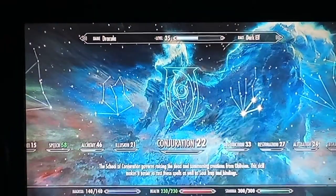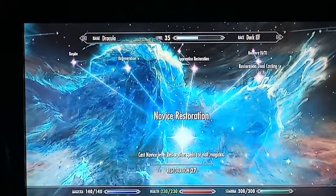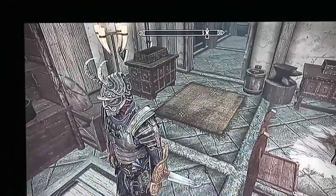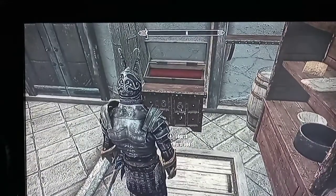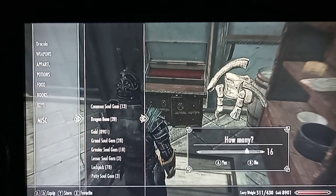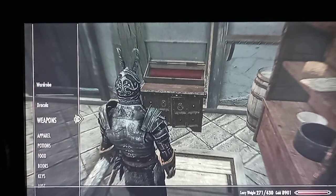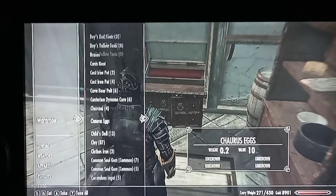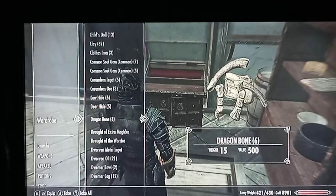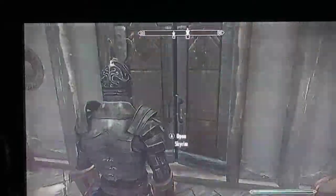It wouldn't be destruction, illusion, restoration - no it's not there either. There's a perk that increases your carry weight by like 100, so it makes it really useful. Oh, now we're at 271 - holy crap! That's why - I put in 16 instead of 4. Dragon bones - just take 10. Okay, we're good right there, plus we've got all the stuff we have on Serana.